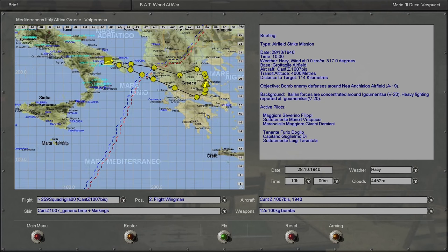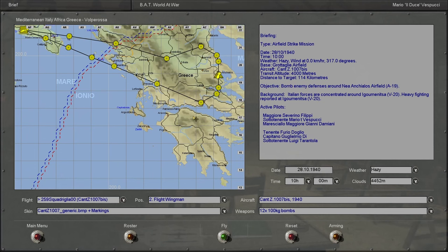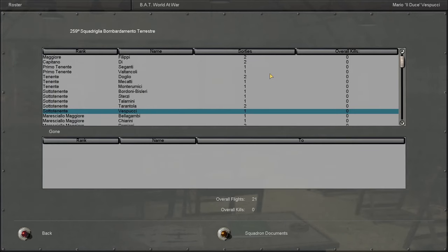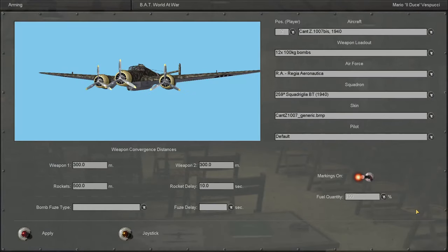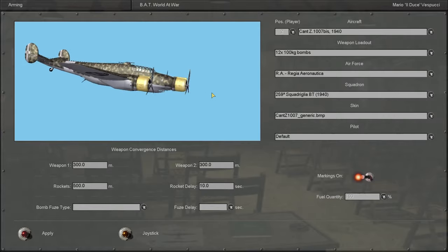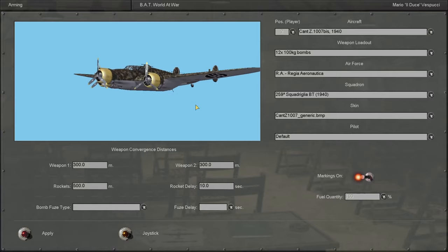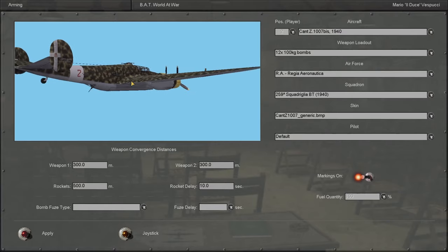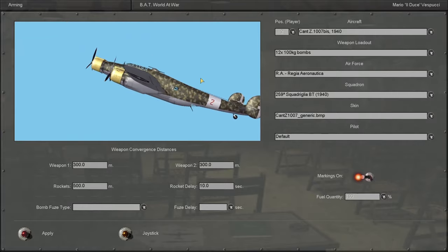We will be flying as wingman of Severino Filippi — Mario Vespucci, though I don't know why there's a T in the name there; I'm going to ignore that. We're going to be carrying 12 100-kilogram bombs. Looking at the roster, this makes sense — very little experience and obviously no one has a kill. As for our plane, we've got this three-engined monstrosity. I'm not sure how well it stands up to abuse, so if we get a wing blown off by flak, that'll be that. Hopefully we can avoid getting shot down, especially at 4,000 meters in 1940 — I don't think the Greeks have that kind of anti-aircraft firepower.